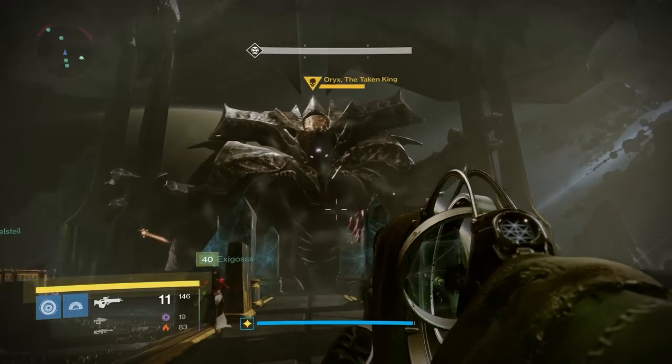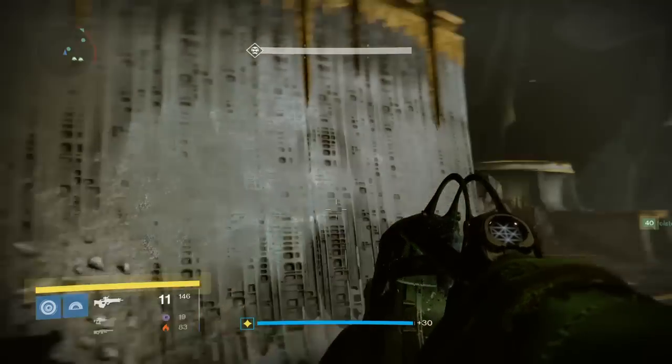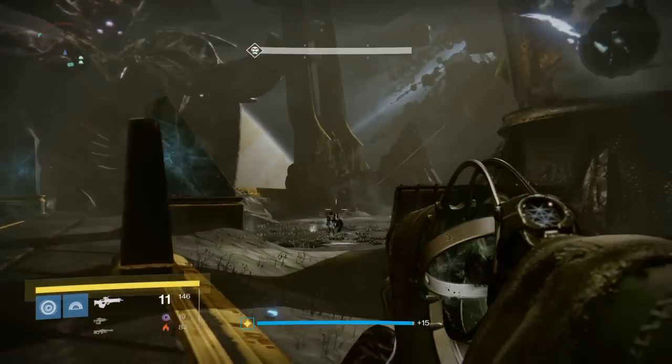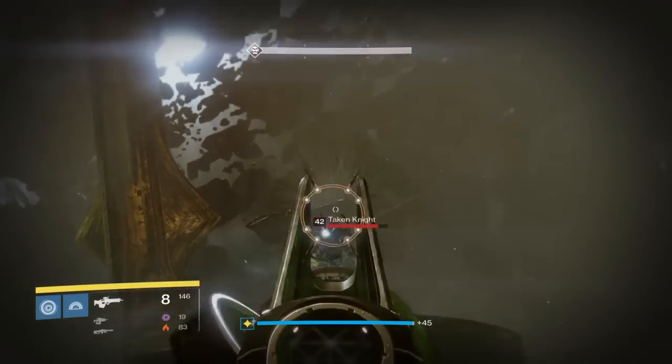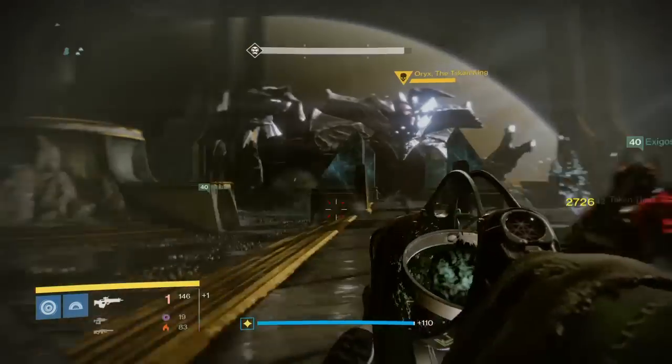Hello to all Brawn Guardians, this is again the channel Triple Vibe and I, Jony Laney. In the previous video, we discussed the battle with bosses and sisters Ir Anuk and Ir Halak. The battle with Oryx is going in the same location. The King comes to you when you come closer to the Svetlachok at the very high point of the location.